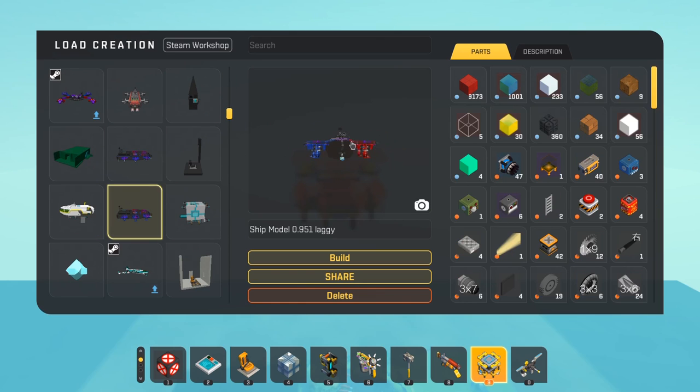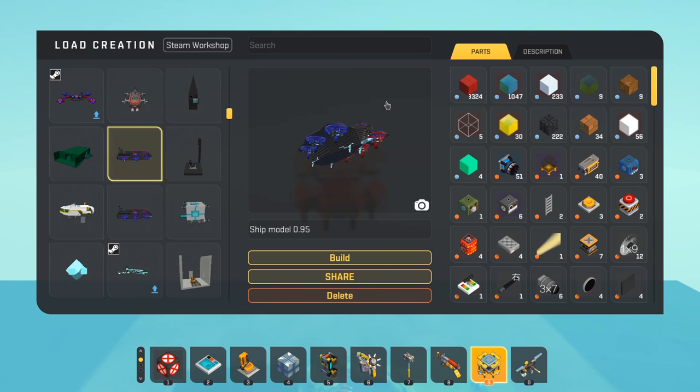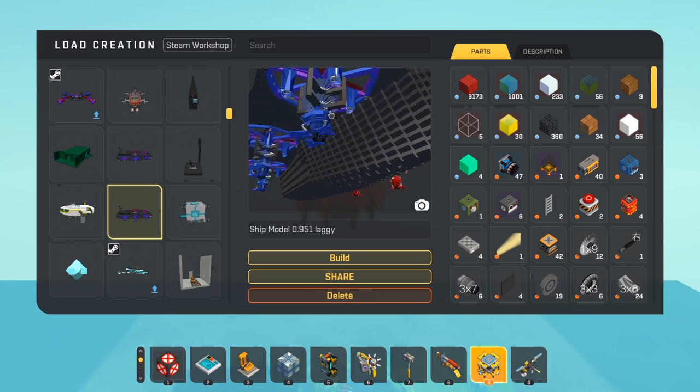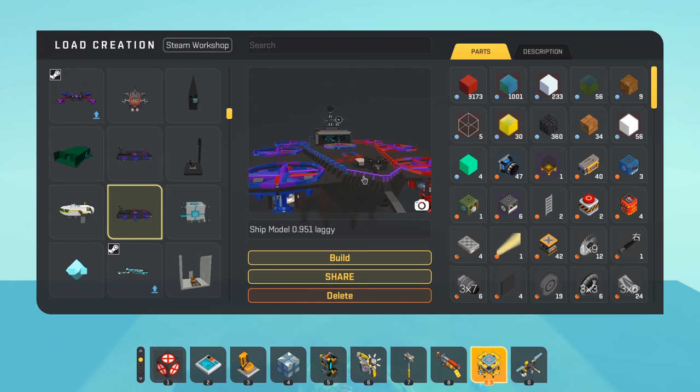This one is actually the other version of the ship — I was thinking about a different way to use landing gears. As you can see, the difference is that these actually extended with a sensor, but this caused so much lag it was unbearable.